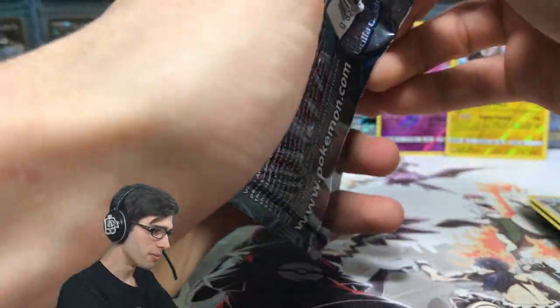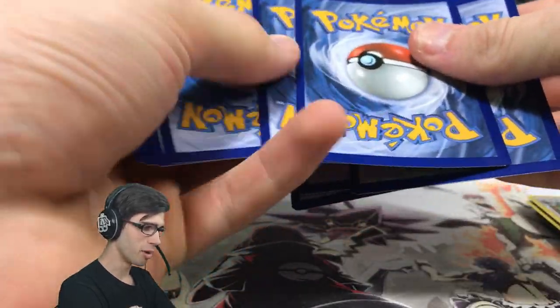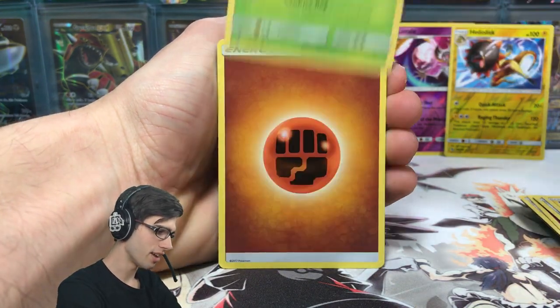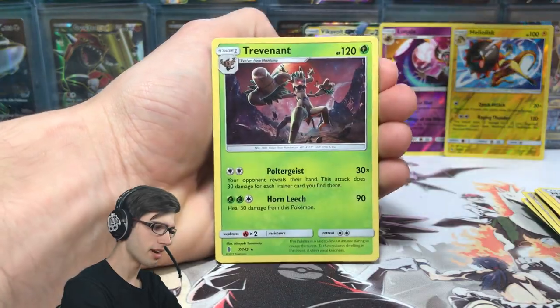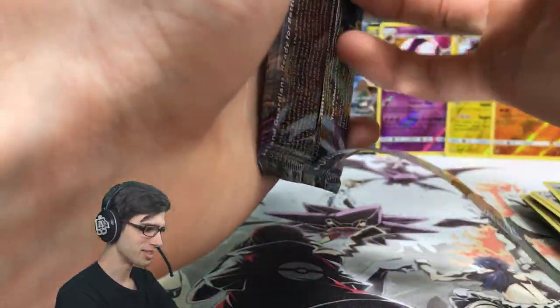There are just so many textured cards in these Sun and Moon sets, not just Guardians Rising alone. I'm most likely going to have to buy a lot of singles to complete these sets, because I'm just not completing them with the amount I'm opening. The odds and ratios on pulling those cards are pretty slim. We got a reverse holo Machop and a Trevenant regular rare — that's the halfway point, and we've already hit something today.